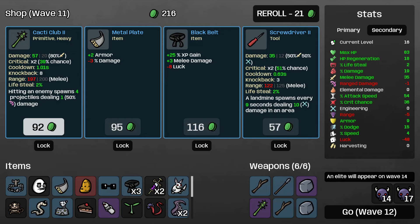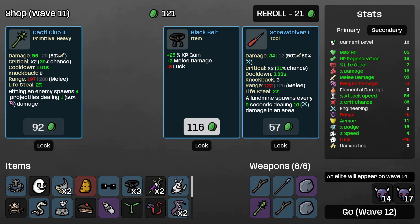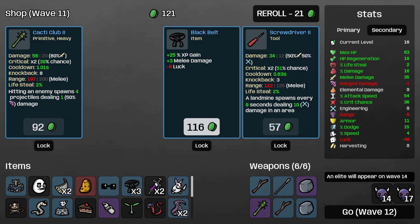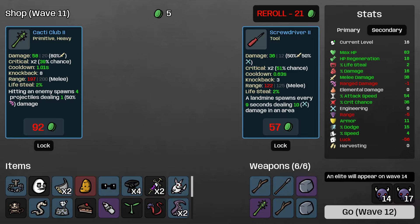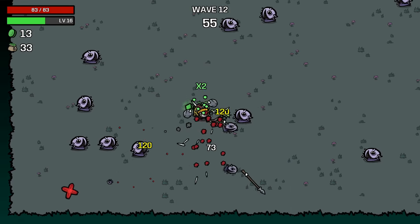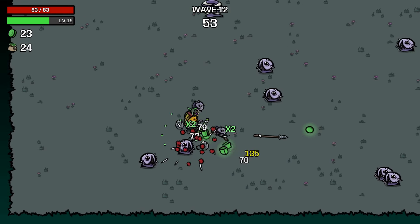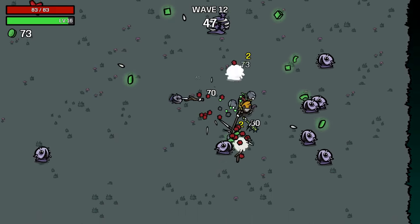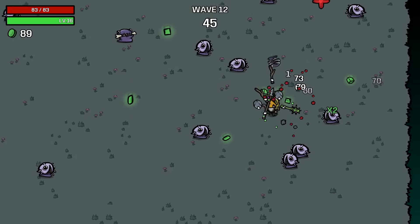We've got another club. We could combine our sticks and get a club, but I kind of like having two sticks more than two clubs - they buff each other. More armor is really nice too. How many black belts do we have already? We've got three - the game really wants me to take the black belts. We'll take it. Wave 12 - that crit chance is going to be really nice for us, especially as we buff our base damage. If we can get even more crit and damage percentage, we'll take them.